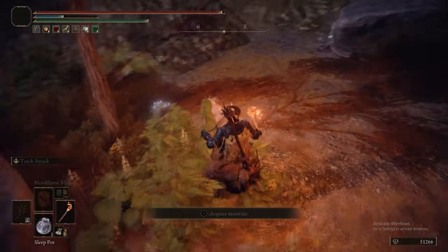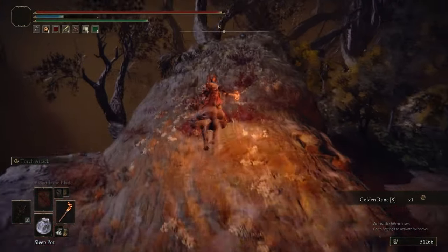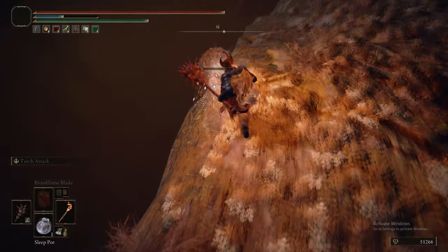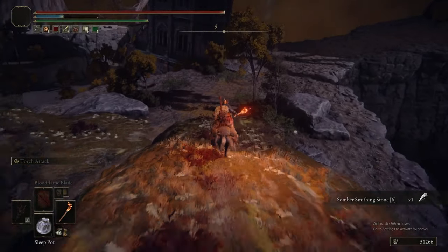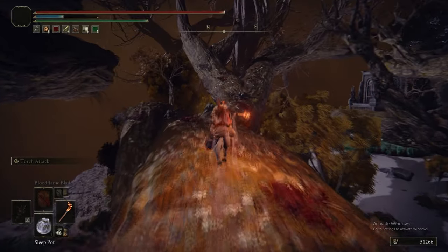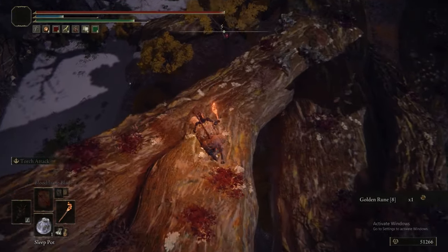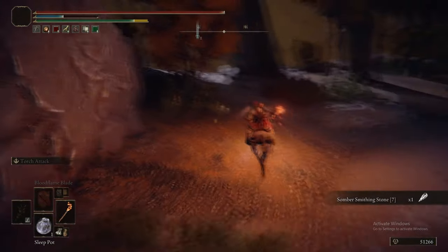We've got the Beast-Repellent Torch out because there's a whole bunch of basilisks down here and we'd rather not deal with them. There's a scarab up here. You can have the torch in your right hand for easier quick-switching, or two-hand the off-hand weapon on Torrent. Now we're on the second branch - on the left sub-branch of the right main branch. Grabbing a Golden Rune, then heading back to grab a Somber Smithing Stone 7 by dropping down before heading back to the branches.